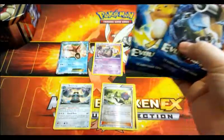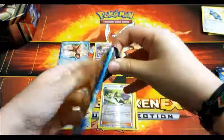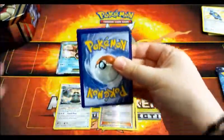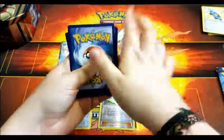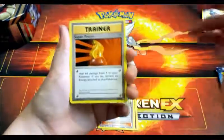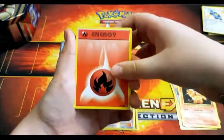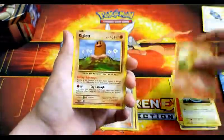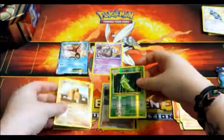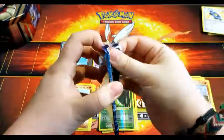Now two packs of Evolutions, which are obviously the best packs in this tin. Evolutions is good — it's just taking it old school. I'd say it's the best XY set, not including Sun and Moon. Cards: Super Potion, Charmeleon, Charizard Spirit Link, Vulpix, Fire Energy, Voltorb, Charmander, Diglett, a reverse Metapod. And our rare is... we need an Alolan one. The Alolan one is a lot cooler. I still think the reverses from Evolutions look really cool. We need Blastoise to save us.